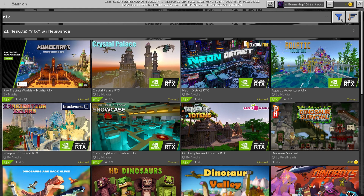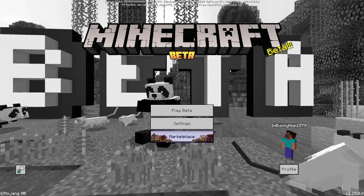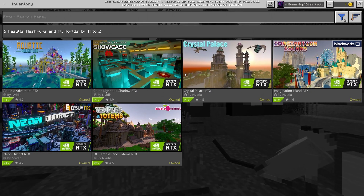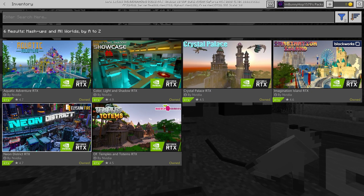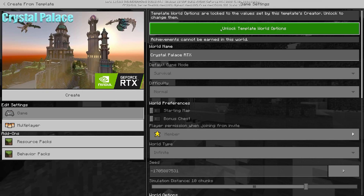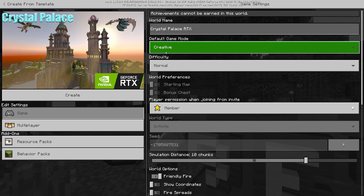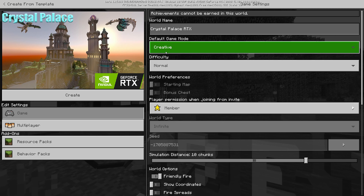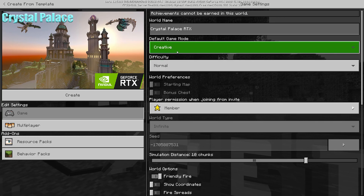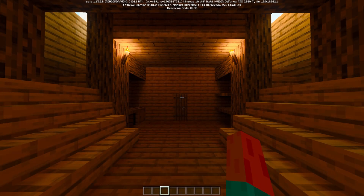You don't have to download all of them, but they do have different resource packs. If you're going to want to use any of those resource packs in your own survival worlds, you're going to want to download these first. Go ahead and go into Play Beta, go to Create New, and you can select any of the worlds you've downloaded from NVIDIA. Once you get into one of the RTX worlds, hit Unlock Template World Options, then Unlock All, so you can switch to Adventure Mode. Most people just want the experience of seeing how RTX works, so go ahead and set up Creative Mode so you can go around and do whatever you want.